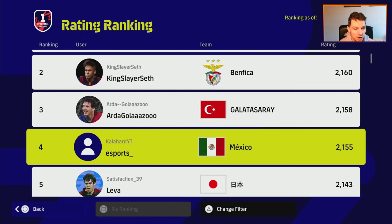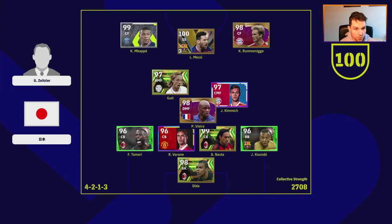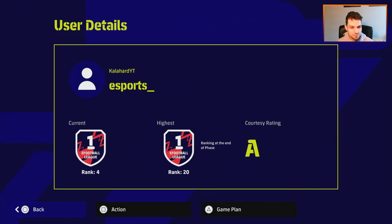We're going into Dream Team now to look at the top five. We've got Cams, Kingslayer, Arda, Kalahard, and Satisfaction. The first player is playing a modified formation — pretty much exactly what we described. Three center backs: Tamori, Vorain, and Nesta, with Kunde as right back. Midfield: David flipped, Viera, Kimmich as DMF, Guti as CMF and AMF. Up front: Mbappe, Messi, and Rumenegui. Three center backs, stopper in Viera, attacking midfielder, engine in Kimmich — solid back four setup.